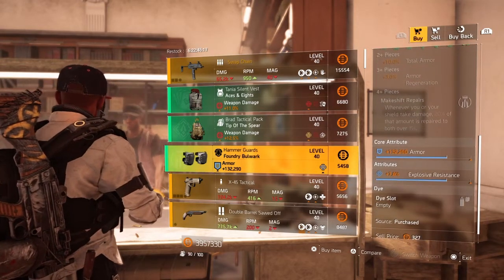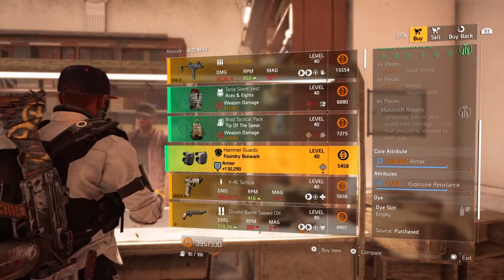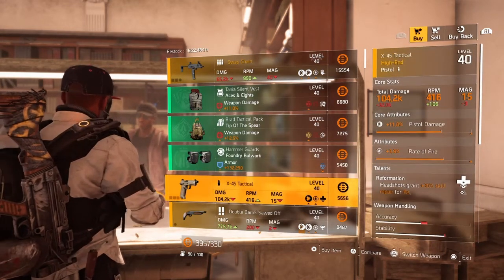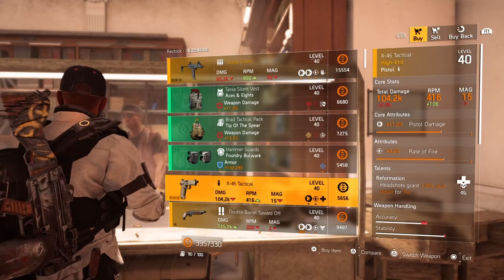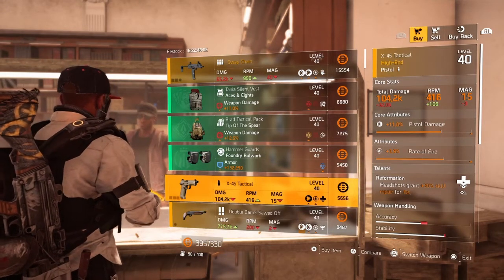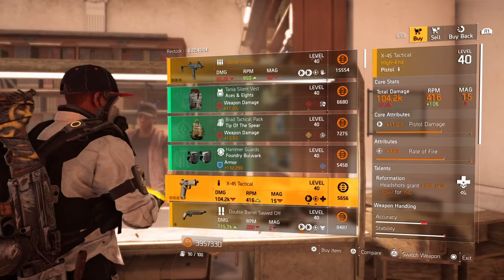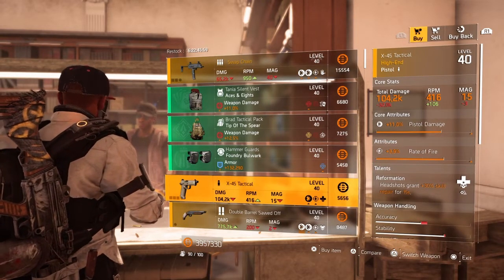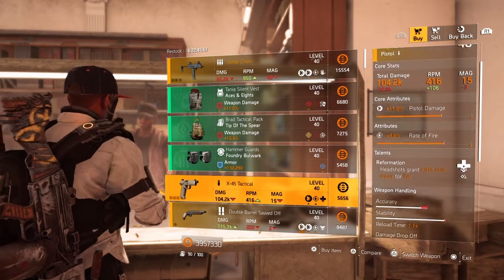Next we have the X45 Tactical pistol — core attribute 11% pistol damage, lower attribute 3.9% rate of fire, and the talent Reformation: headshots grant +30% skill repair for 15 seconds. I don't see a lot of people using this either — healing builds aren't too big right now, though they should be getting there soon.